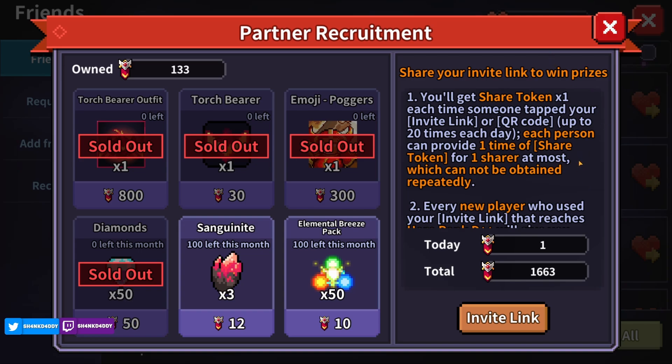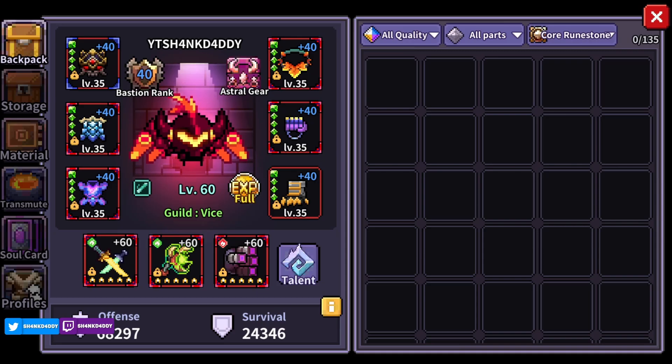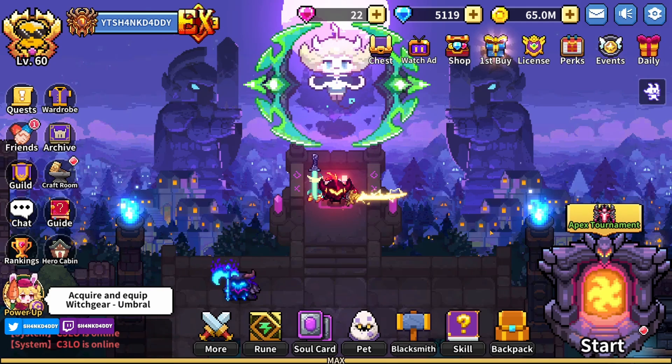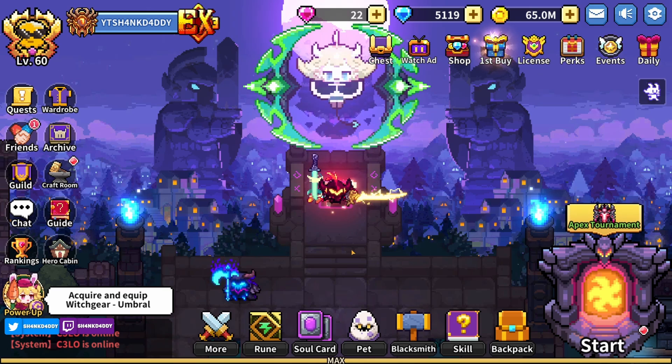Jumping into the weekly update — no gear upgrades of any kind. All my normal fur gear stays the same. I did get a few astral gear pieces but none were worthy of using as an upgrade or even keeping. We still have the same six water pieces and the same fire pieces. I still need to upgrade some water pieces before upgrading them to plus five.